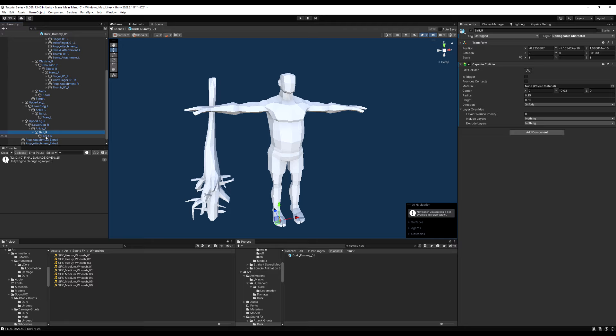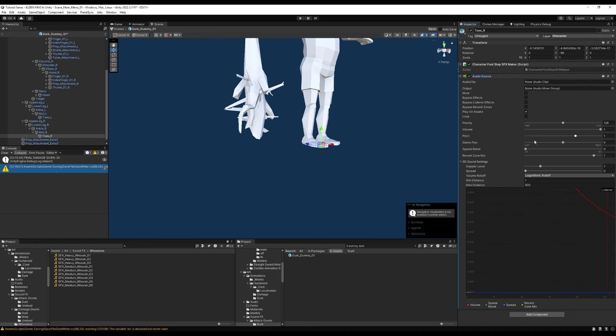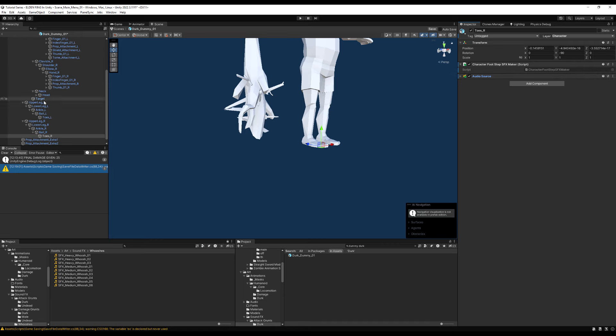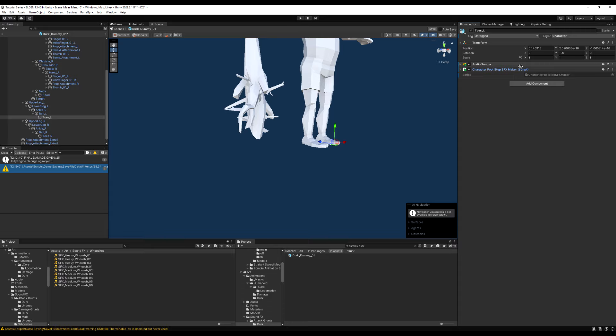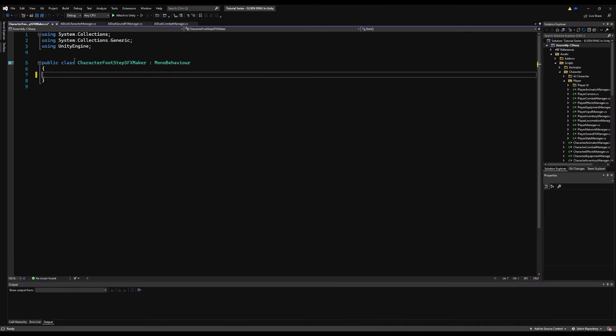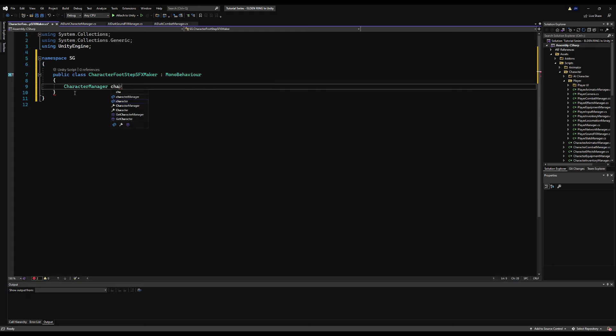On the balls or toes of the feet — there are no colliders there — we're going to add a new script called Character Footstep Maker, or Character Footstep Sound Effect Maker for more specificity. This is something I made for humanoid characters that plays a foot sound effect when your foot hits the ground. It works well for characters whose feet actually lift off the ground. I'll set the minimum distance to 7 since Dirk's stomp is very loud, and copy the component to the other foot as well.